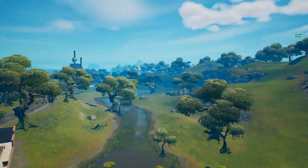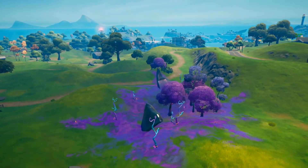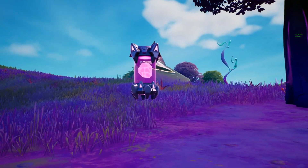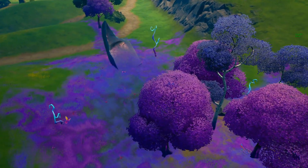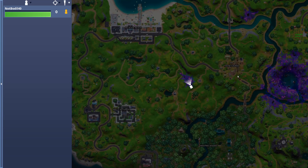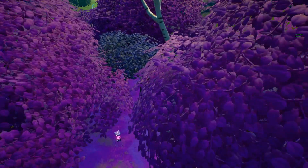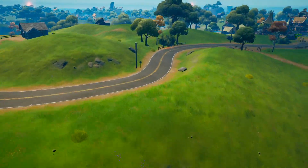Alright guys, let's go to location number 3. Our next location is going to be in this little alien patch. As you guys know, each week we get one of these hidden inside any of these alien zones. This one is actually a little bit of a tricky location, but it's towards the middle left side of Bony Burps. You can see this little pink-purple splatter, and down here we have our alien artifact.